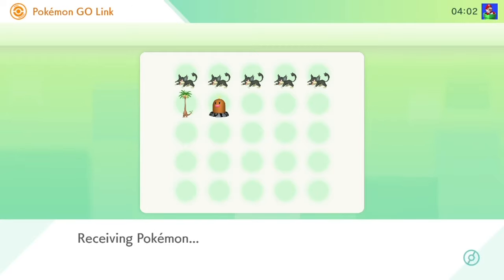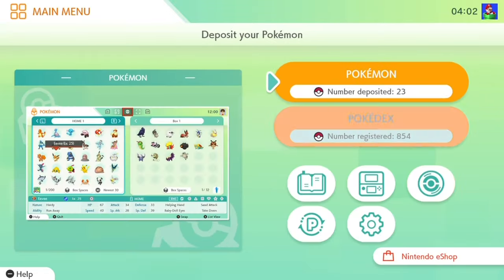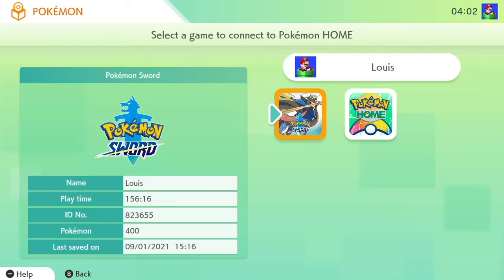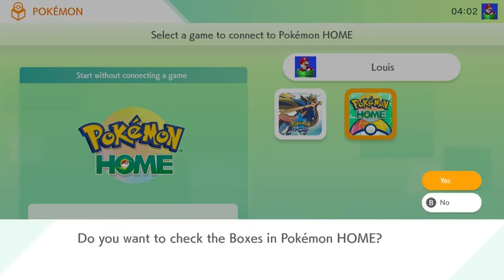I just transferred seven Alolan Pokemon, some Rattata, a Decidueye, and a Diglett. You get a confirmation message telling you that you received Pokemon from Pokemon Go. You have the option to decline, but if you want them hit yes, then they'll end up in the default box.